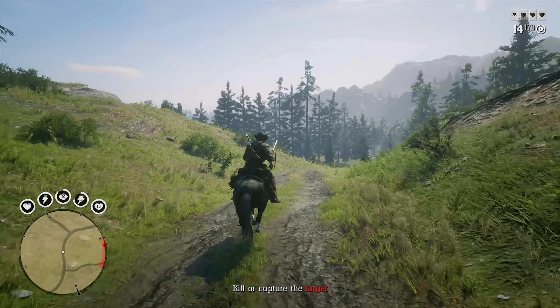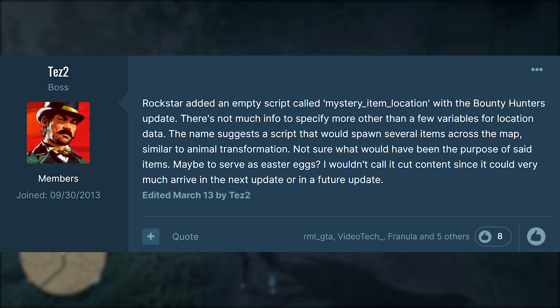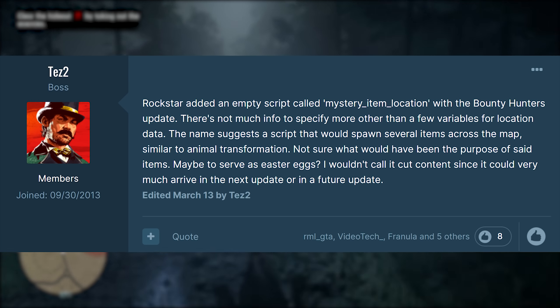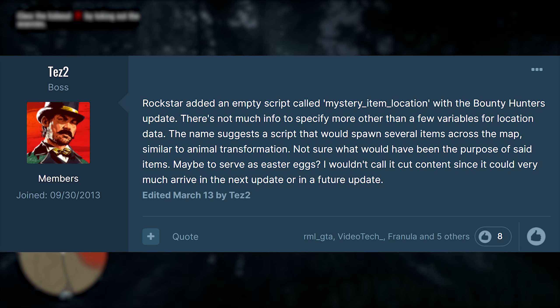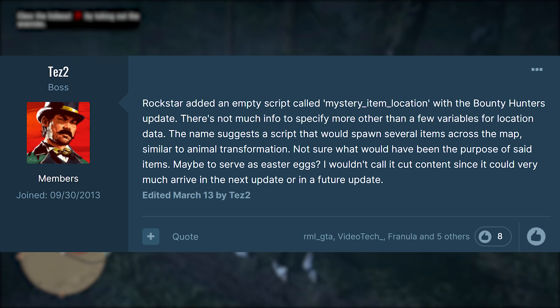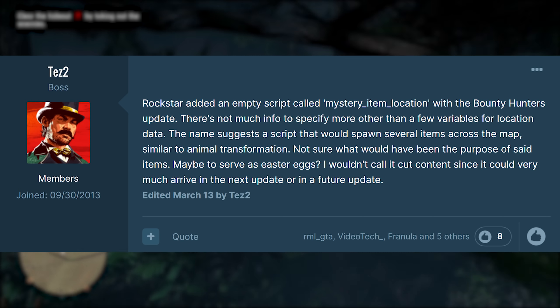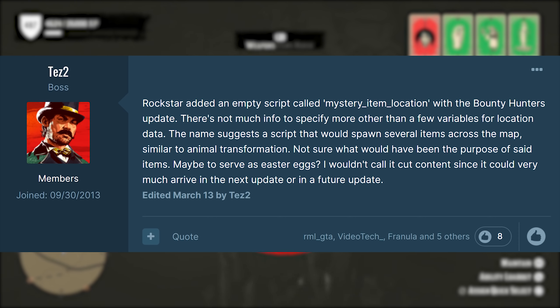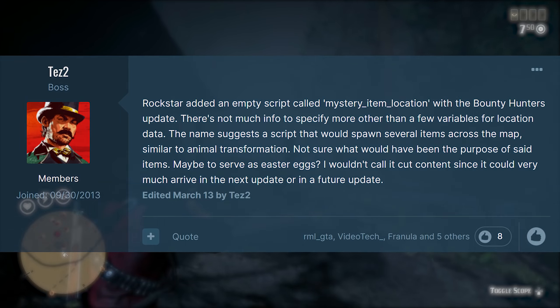Tez had to say the following: Rockstar added an empty script called Mystery Item Location in the Bounty Hunter update. There's not much info to specify other than a few variables for location data. The name suggests a script that would spawn several items across the map, similar to Animal Transformation. Not sure what would have been the purpose of said items — maybe to serve as easter eggs. I wouldn't call it cut content since it could very much arrive in the next update or in a future update.